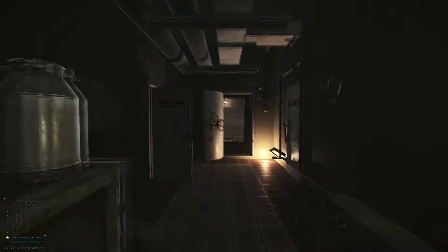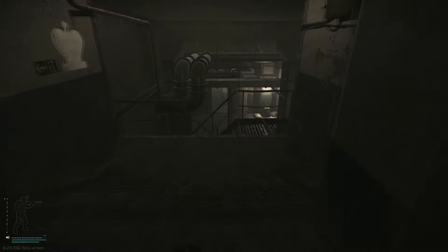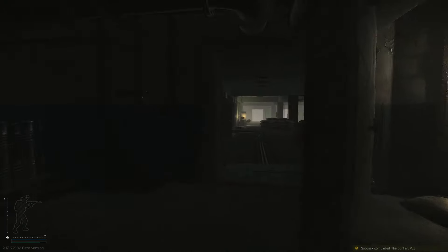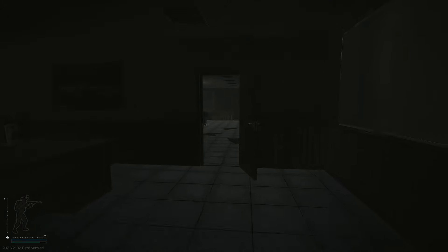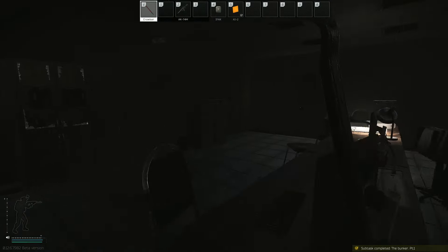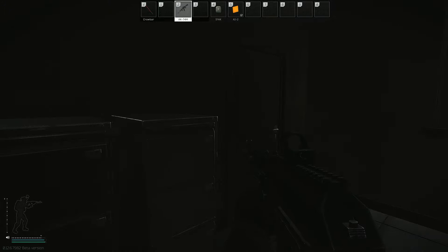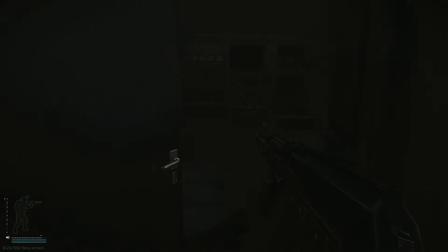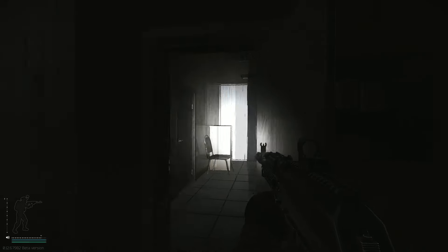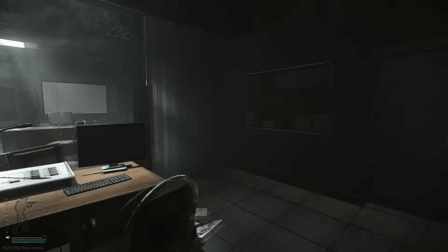Head to the end of this hallway and down the metal stairs. Now we're going to be taking a left in this door and then an immediate right. On the left hand side there's going to be a glass wall. Break through that and then head through this door right here. On the left hand side there's going to be a switch — flip that. Now we're going to backtrack the way we came.